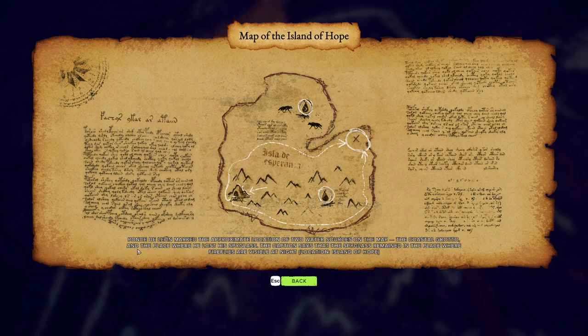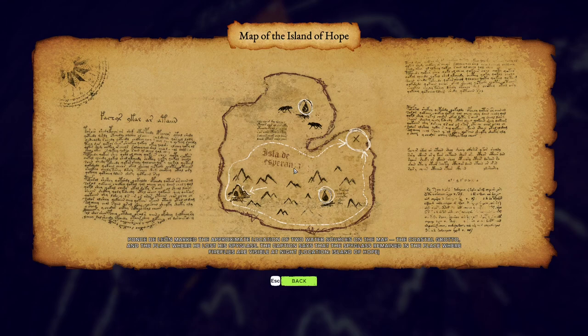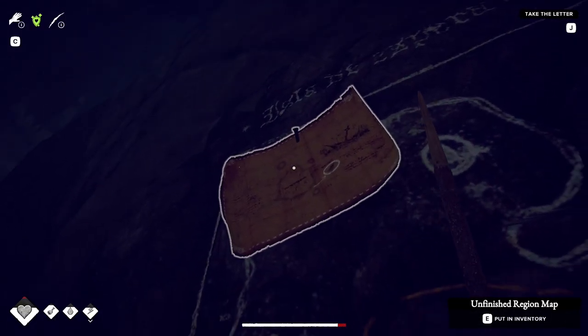The coastal grotto and the place where he lost his spyglass. The caption says that the spyglass remained in the place where the fireflies are visible at night. Location: Island of Hope. So we're here and you have to go all the way here, but there's two water - oh look, there's wolves. There's a water source there. It's like - can't - oh okay, good.